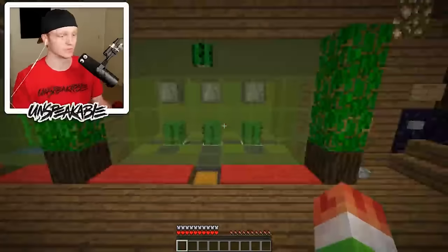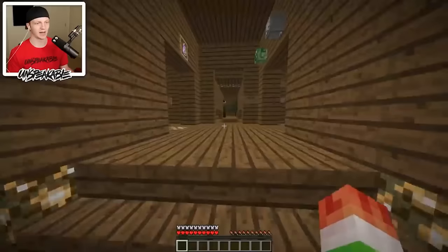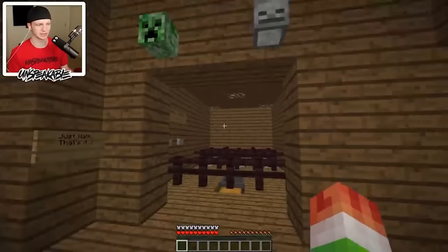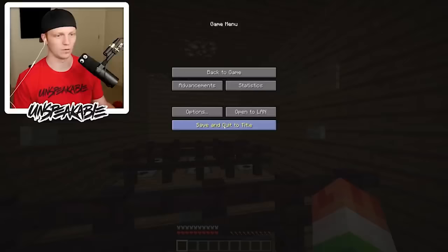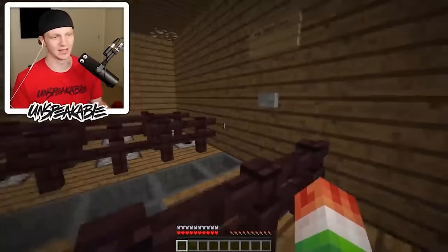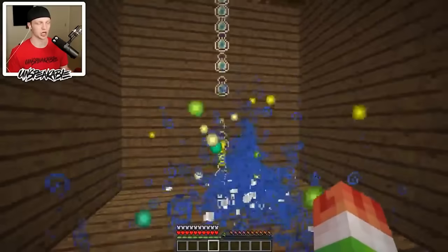There's also a cactus farm, a sugarcane farm, a chicken farm, and a pumpkin and melon farm. Further down, you can summon creepers and skeletons and kill them — or just bow them and have fun. And then over here, this is a room where you get XP — it pretty much just drops hundreds of bottles of XP, which is just OP. You can stop it and start it whenever, and there's an infinite amount in there.